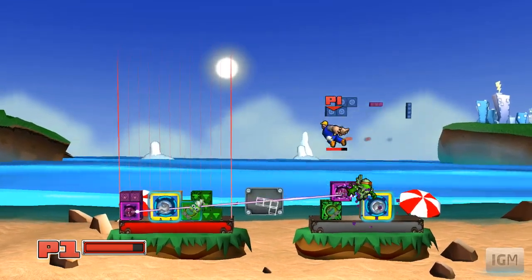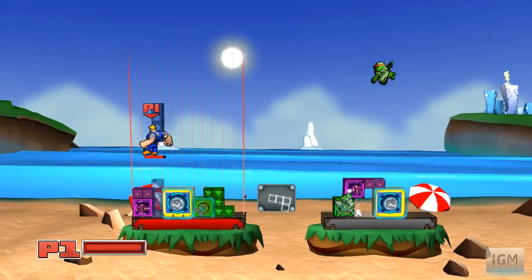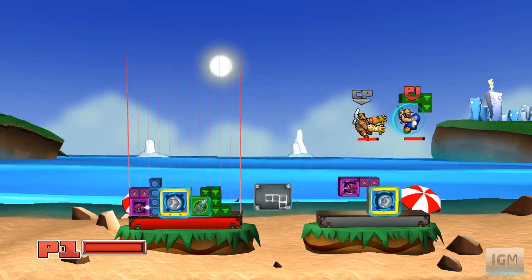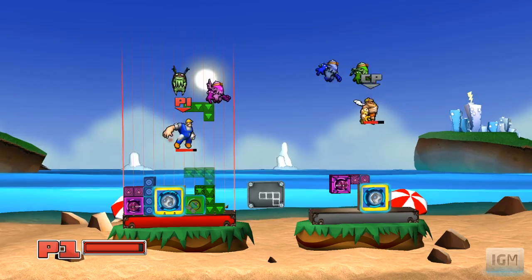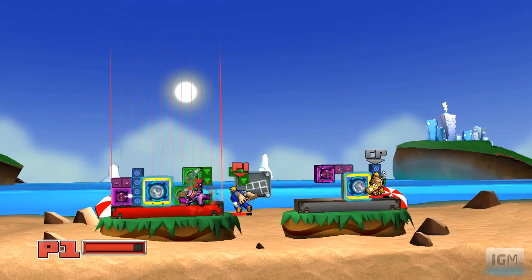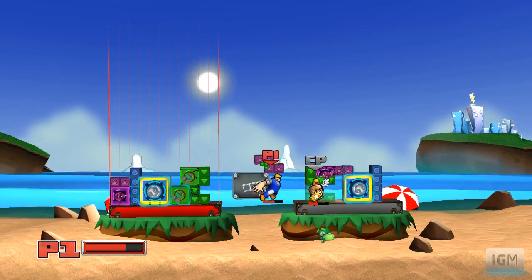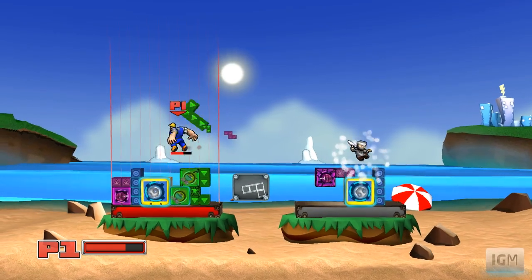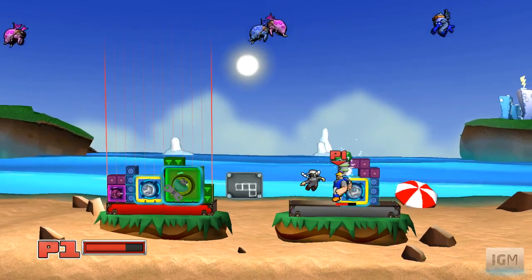You have combos that you can put together. You can only hold a certain number of blocks from what I found — or I'm accidentally swapping them out and not realizing it. It's interesting focusing on basically three different things at once: the enemy, your blocks, the bugs, and anything else that happens to pop on screen. Like those ninjas — the ninjas give you bonuses if you can kill them.